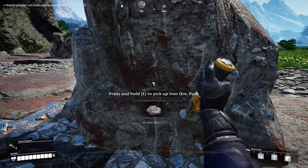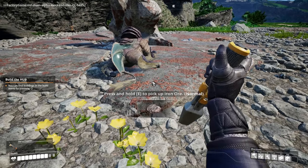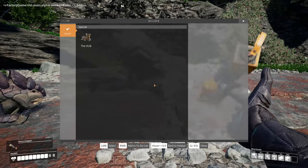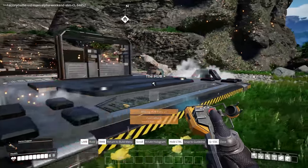Oh it is, oh yeah dude, oh yeah! Okay, so this whole thing is iron. It doesn't say how much is in here, but I'm assuming there's a limited amount of resources. I have to build a hub. Is that what the — oh, the hub, there we go. Oh that looks good, holy crap!